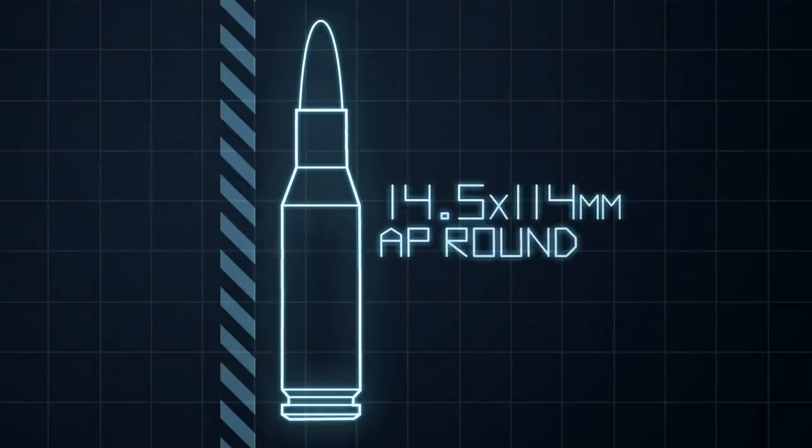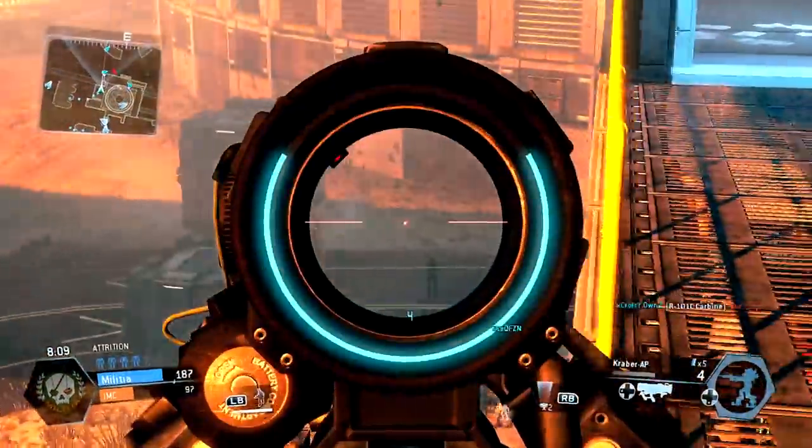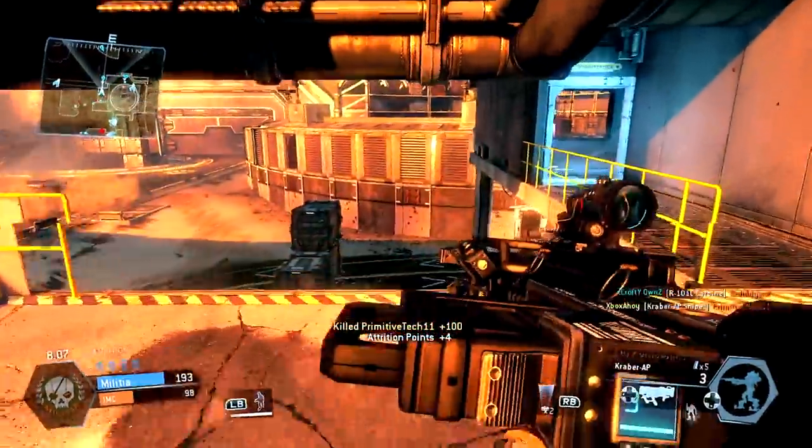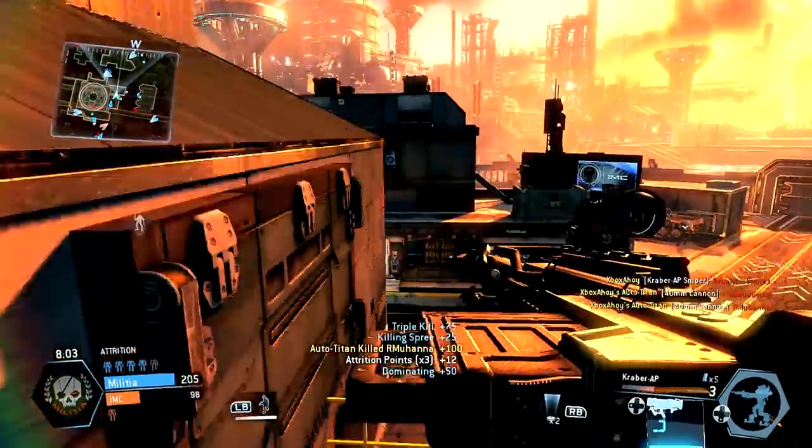The Kraber fires a 14.5 by 114 millimetre round, a whopping 57 calibre bullet. The round spec dates back to the 20th century Soviet Union, although the modern variant takes advantage of newer materials.